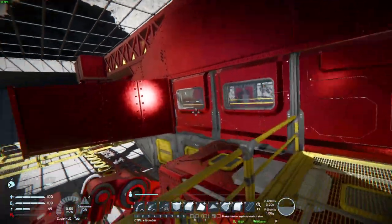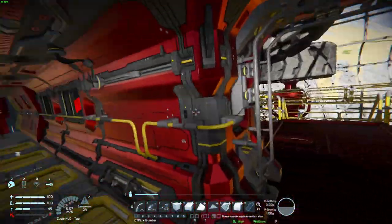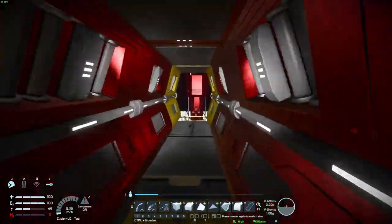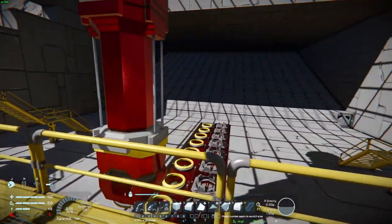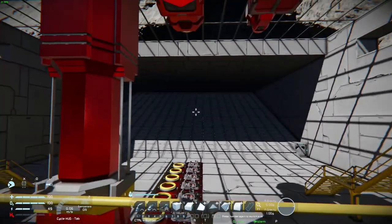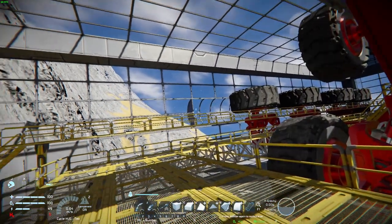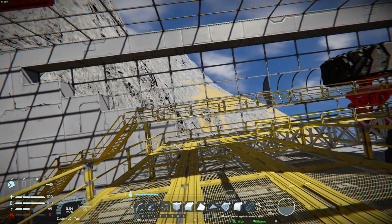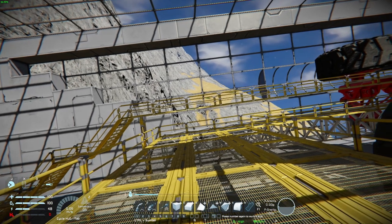She has two refineries just to keep up with production demands from all of the assemblers, and a means to deposit materials to my main base on the other side of this mountain. As you can tell from the camera angle, what I didn't take into account was the curvature of the planet.